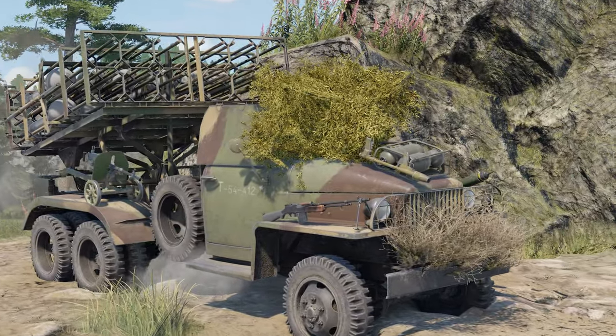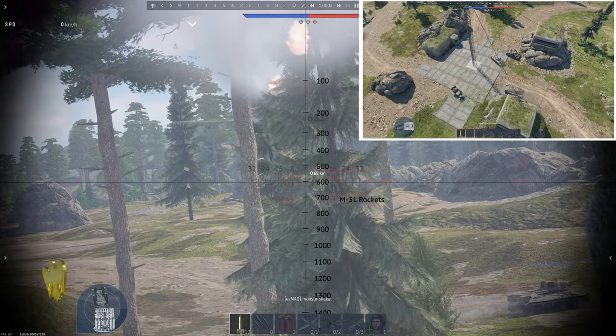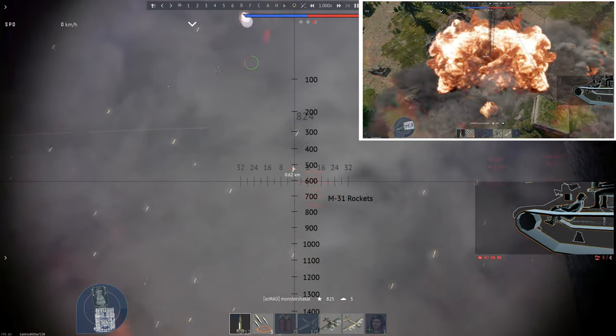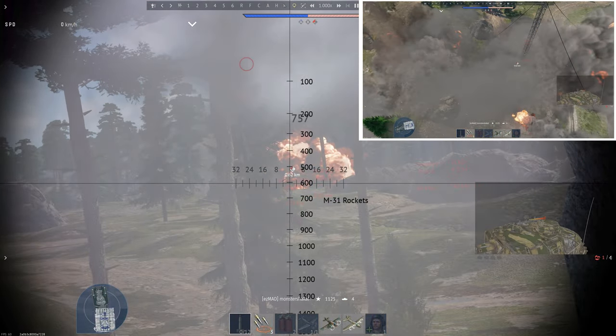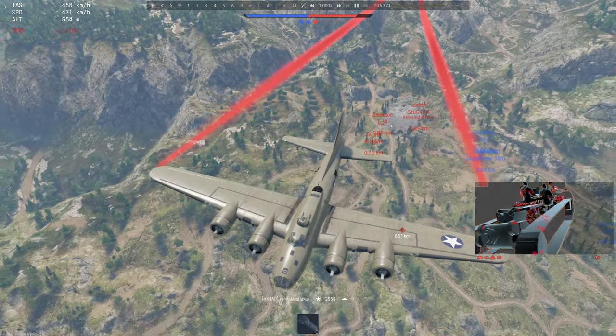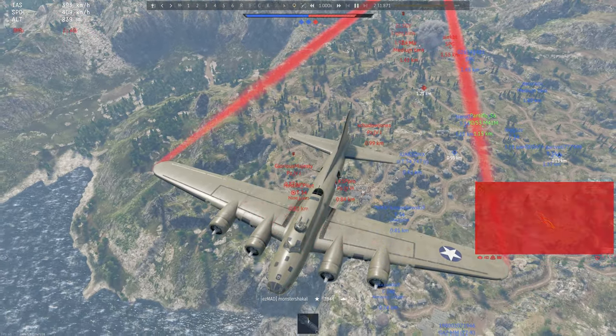A good start matters a lot both in battle and elsewhere, and few people can start better than Monster Shakaal. They spawn and send a whole bunch of rockets towards the enemy, reaping their deserved two, three — no, four frags! And then they take to the skies, only to make six more frags in mere seconds! Well, we guess it's a valid reason to show off those victorious red smokes.